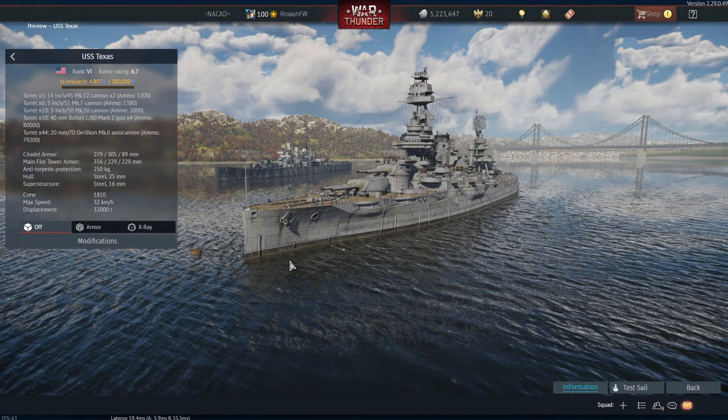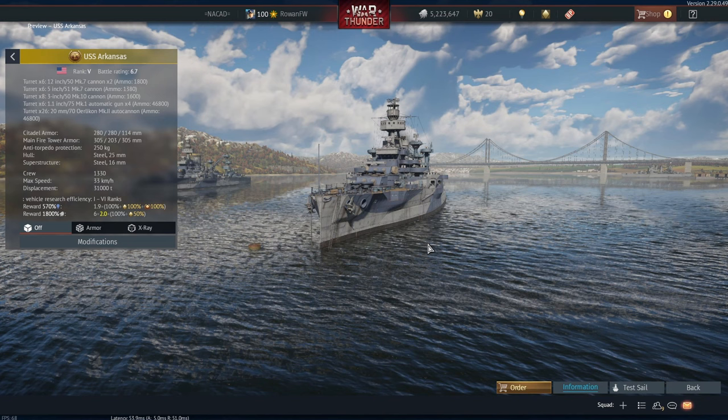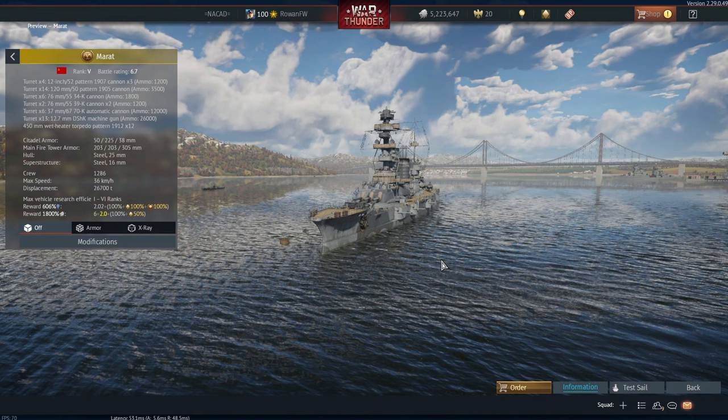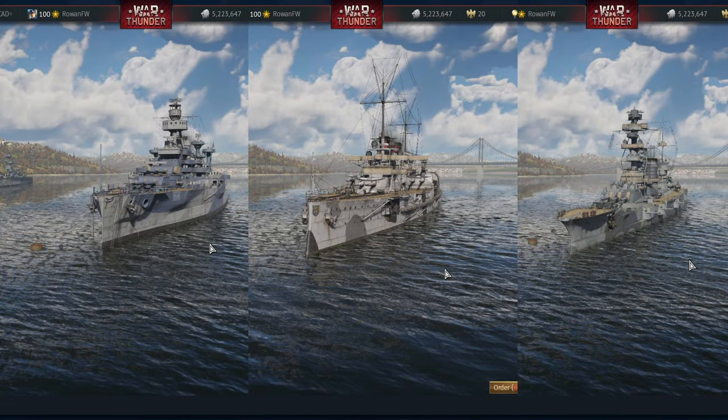Then we get to a natural consequence of rank 6 being introduced: our premium battleship additions. These being Arkansas — a premium Wyoming with more anti-air, though lackluster anti-air at the same time — Marat, which is a Russian battleship of the same class as Poltava and Parishkaya Kommuna, being somewhere in between the two in terms of refit, and finally Nassau, a vessel very similar to the Westfalen, which is a subpar battleship, although I recently got it and I must admit I've been enjoying it quite a bit. So three premium battleships: one for America, one for Germany, and one for Russia, the quote-unquote big three. They are an inevitability of rank 6 being added.